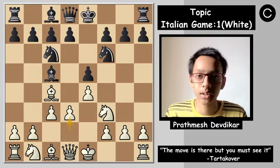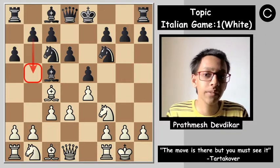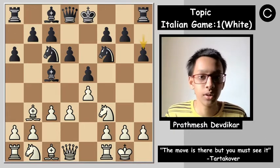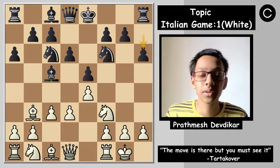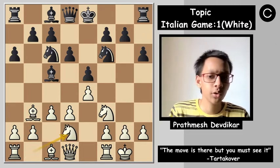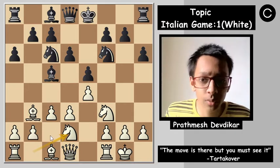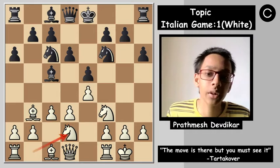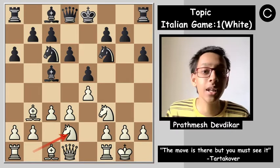After castles and a6 — as I told you, to preserve the bishop and also prepare b5 — bishop to b3, because b5 is coming. Then h6 so black doesn't want anyone coming to the g5 square. Knight bd2, as I told you, knight bd2 to f1 to g3 or e3 is the main maneuver when you don't have the c3 square vacant for your knight. This idea is employed in the Ruy Lopez and the Italian game.